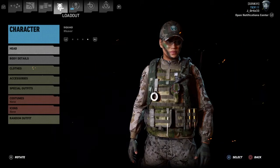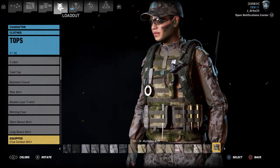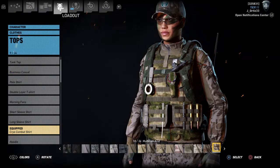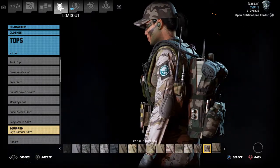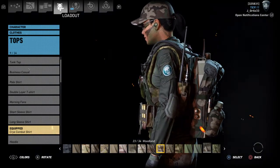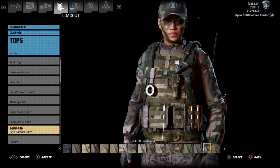Then you want to go to her loadout, to her clothes. Alicia Diaz wears a long sleeve jacket for her uniform. It's Woodland Camo, so you want to go to Woodland Camo. The only one I noticed that you can pick is the Cry Combat shirt.